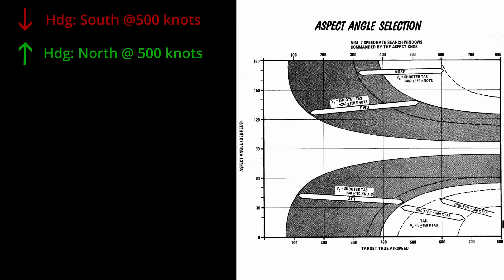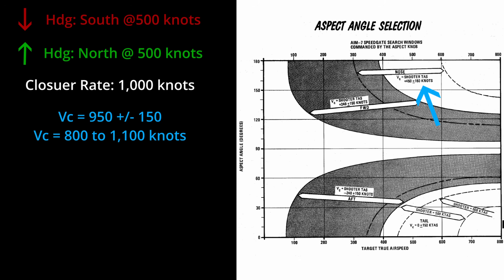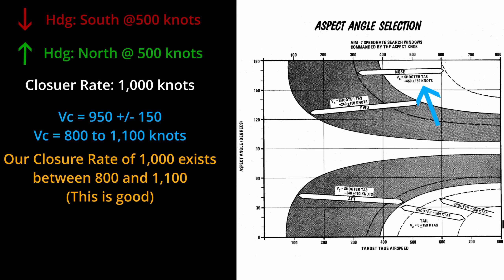To make this really clear we can look at the aspect angle selection chart, which shows what aspect knob selection we should be using based on the target speed and our own. For example, if we are heading north at 500 knots and an enemy is heading south at 500 knots directly at us, then our closure rate is 1000 knots. When we look at the nose aspect, our true airspeed is 500 knots plus 450, giving 950 knots, with 150 knots to start and end the gates — a range of 800 to 1100 knots.